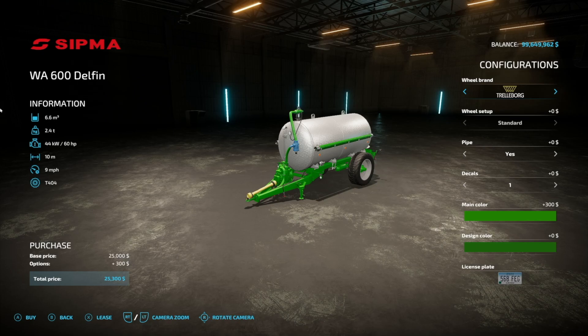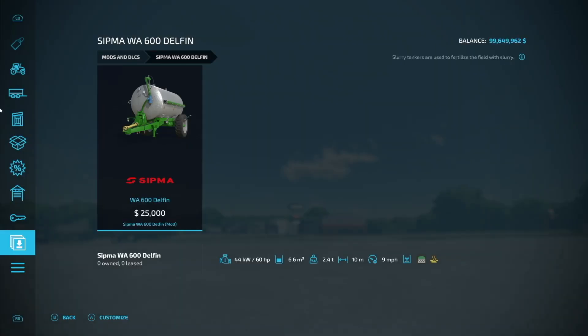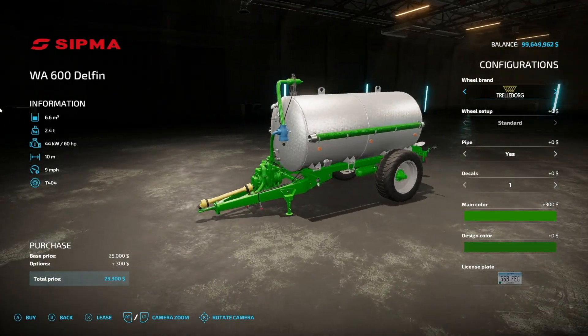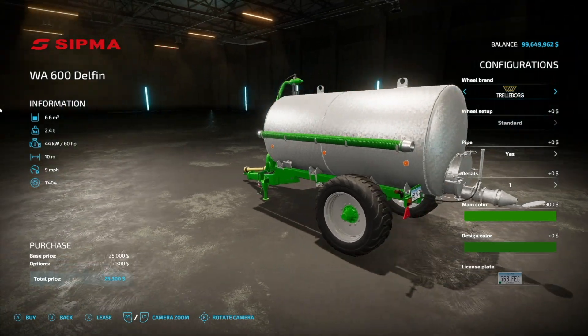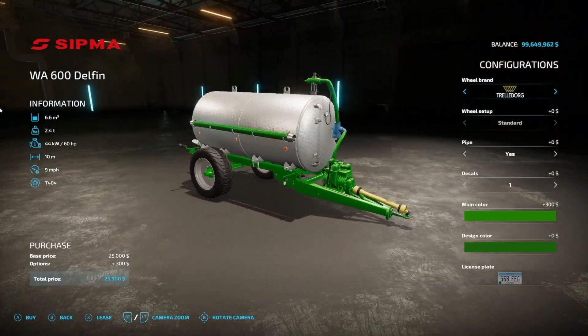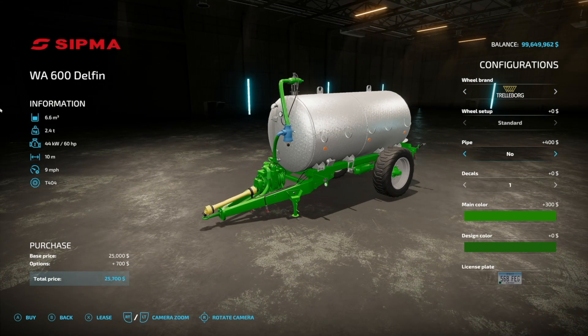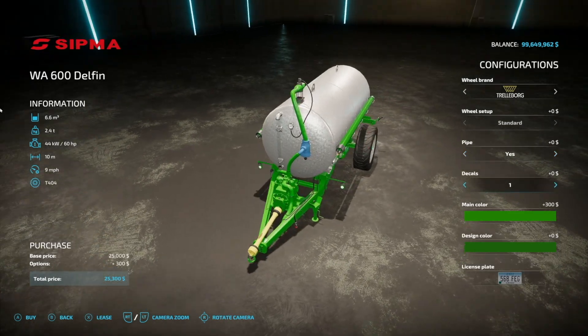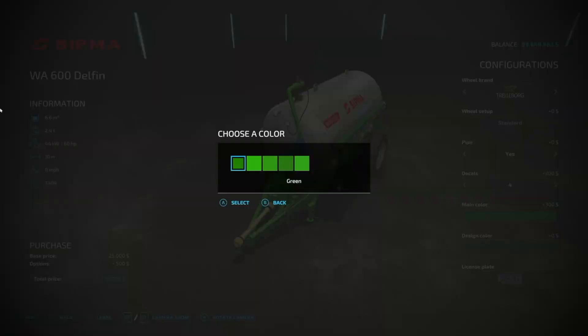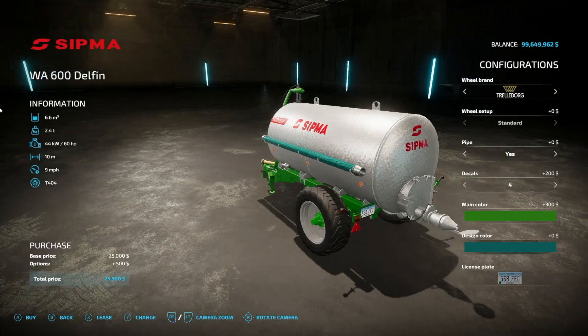The fourth and final new one for PC and Mac is the Sitman WA 600 — 6,600 liters for slurry or digestate, weighs 2.4 tons, requires 60 horsepower, 10-meter spread width, 9 miles an hour. Good for smaller cattle or pig operations. Brand options include Trelleborg, Michelin, and BKT — you can't change tires but you can change the brand. Pipe is a yes/no visual option, decal options available, main color is green-focused, and design color covers the pipes.